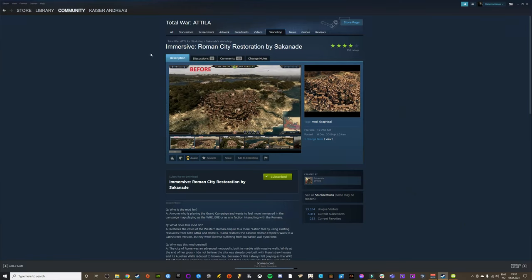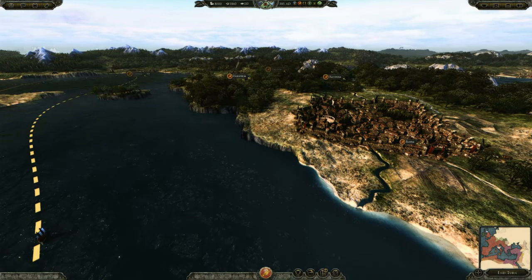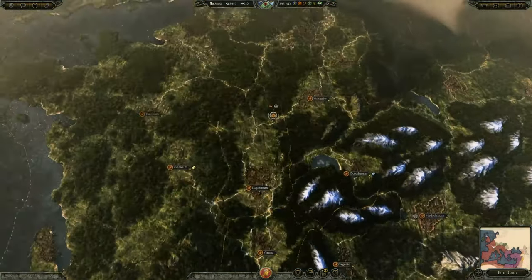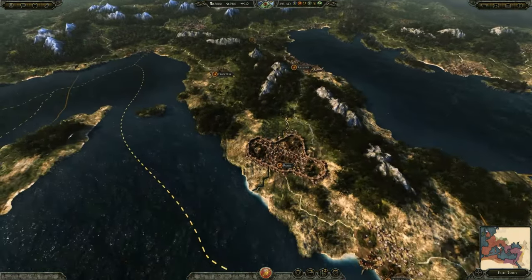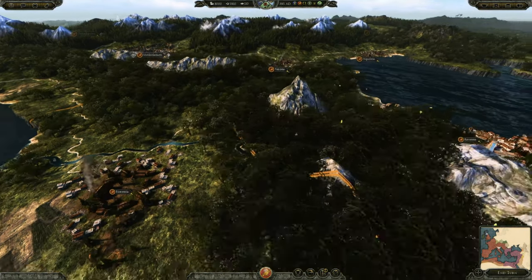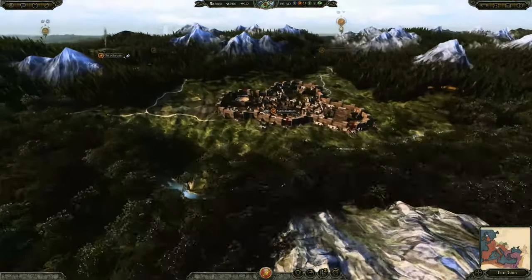Finally, another immersion mod — the Immersive Roman City Restoration mod. This absolutely beautiful must-have mod replaces the ugly, brown, barbarian-like Roman cities with the city models from Rome 2: white stone and marble. Your cities now actually look like bastions of Rome, and this goes for both the Western and Eastern Roman empires, conveying once again that they were once the same empire.